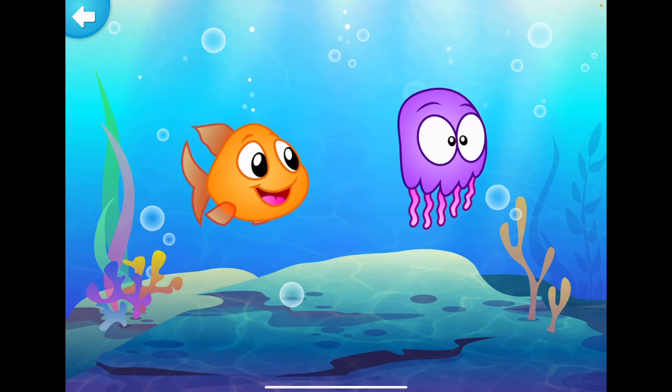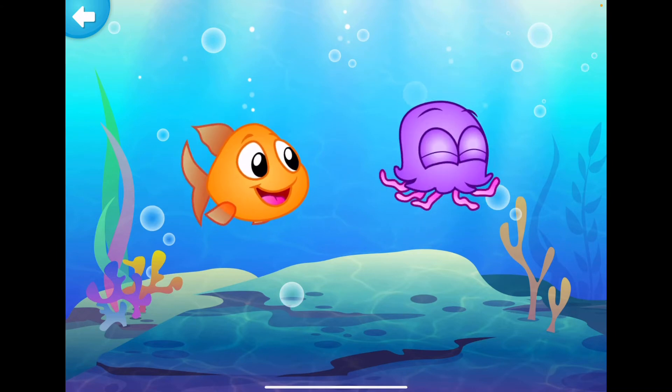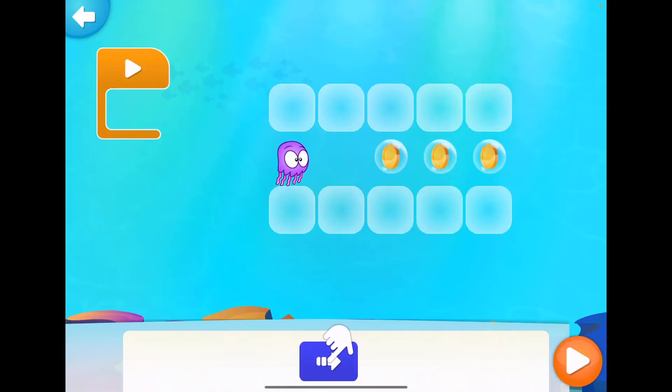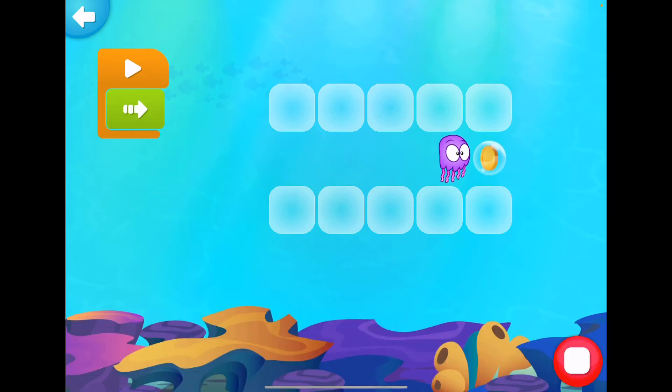Choose your character. Nice! You've picked jewels! Let's start coding. Tap the block. Tap play to run your code.